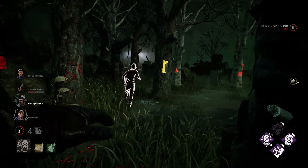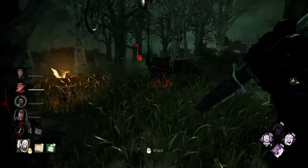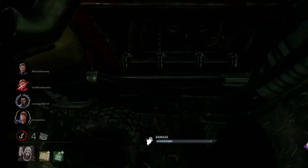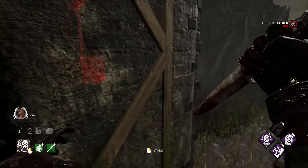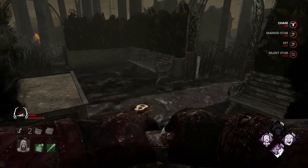Here's a pro tip. Each survivor has their own marked meter displayed on your HUD. You decide how much and when you want to fill that meter. Your stalk progress will stay marked on the survivor for as long as they don't get injured, and it does not regress. Your best strategy is to stalk a survivor as much as you can without actually exposing them, and then mark them completely at a closer proximity, giving your opponent little time to react.